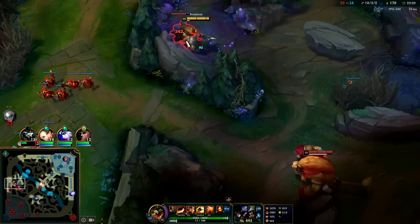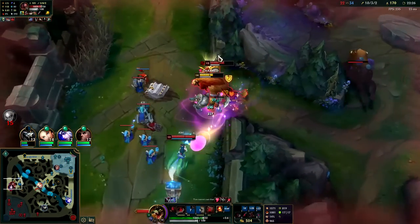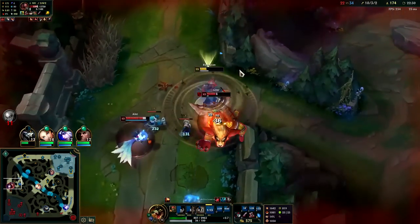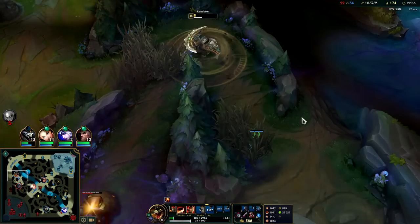Gnar might come over here. Auto attack W reset — Ahri hits me with charm. Of course — why wouldn't she? And now I kind of die. I have nowhere to go really.